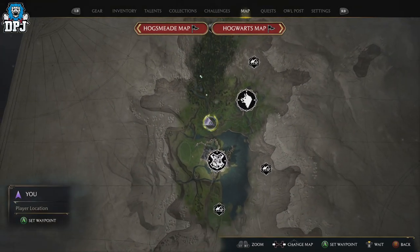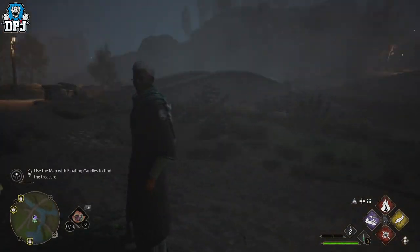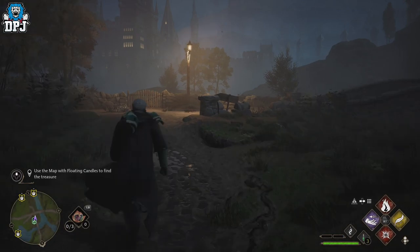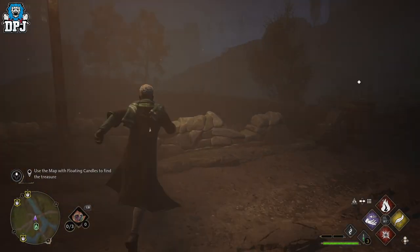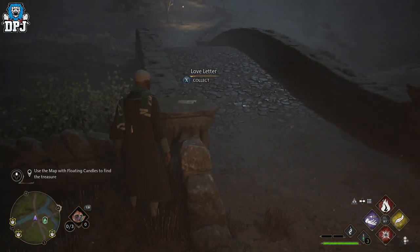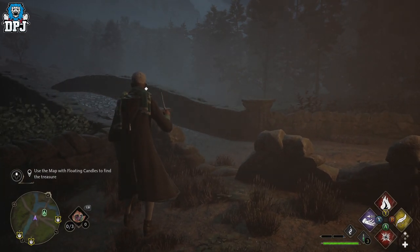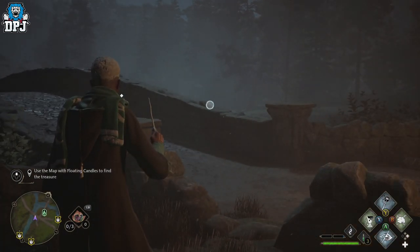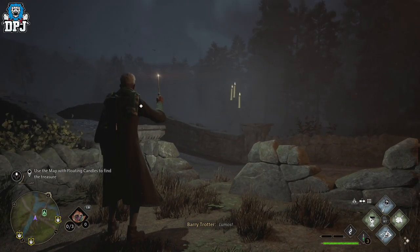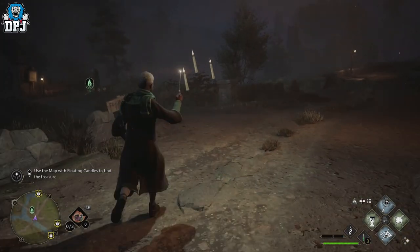Next, you need to make your way to the Forbidden Forest as I do on screen now, using this Floo Flame. It also needs to be nighttime, so make sure it is nighttime. Follow where I go from this Floo Flame as you can see me on screen, then activate the spell Lumos. You will notice that candles will appear — simply follow these candles to retrieve the treasure.